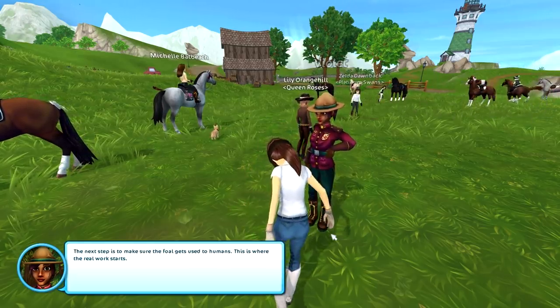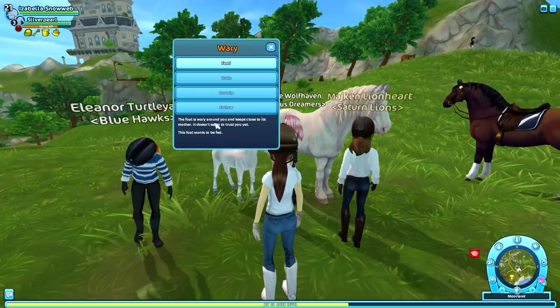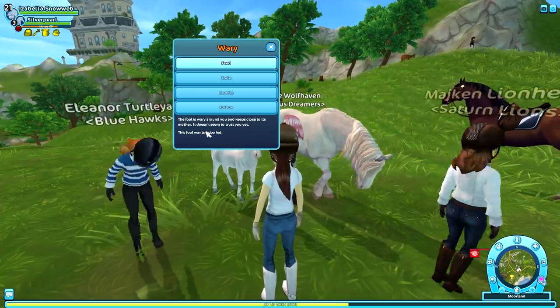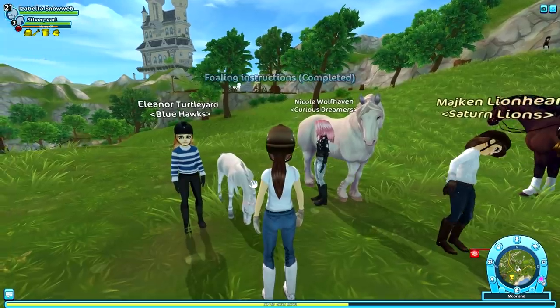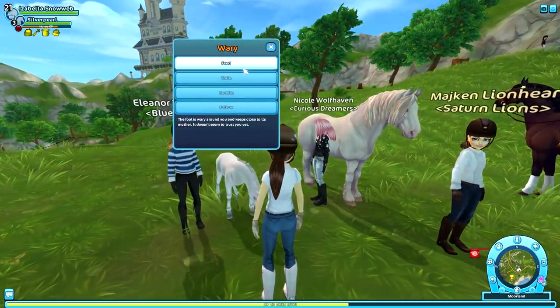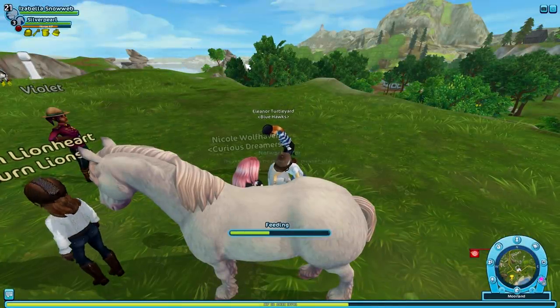Now we have to click on the foal. The foal is wary around you and keeps close to its mother — it doesn't seem to trust you yet. This foal wants to be fed, so we're going to feed it obviously. Now we need to keep clicking on the foal and doing all of these options until it fully trusts me.